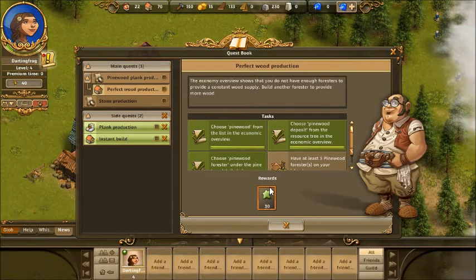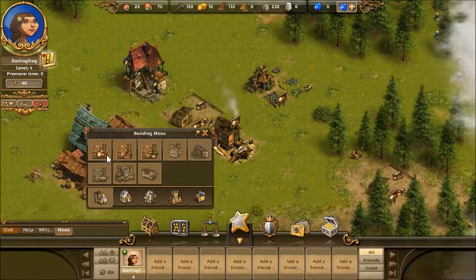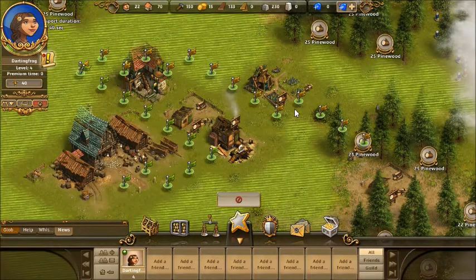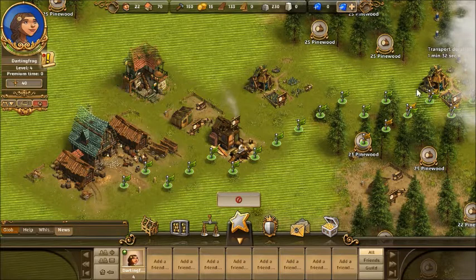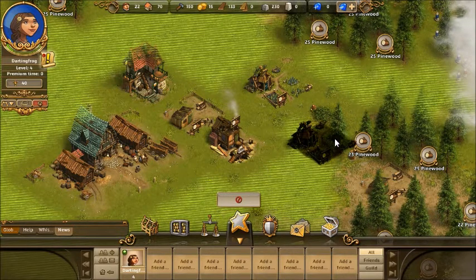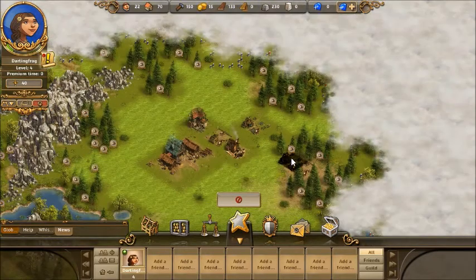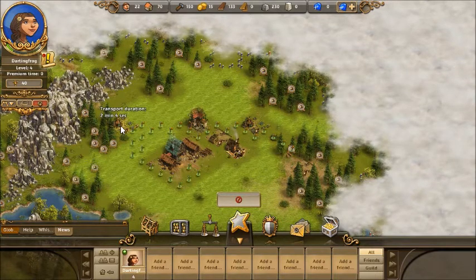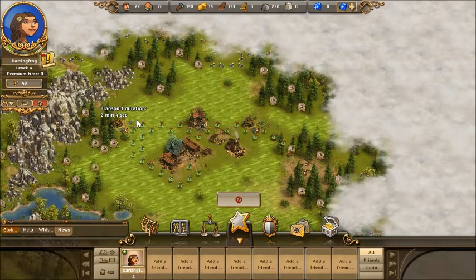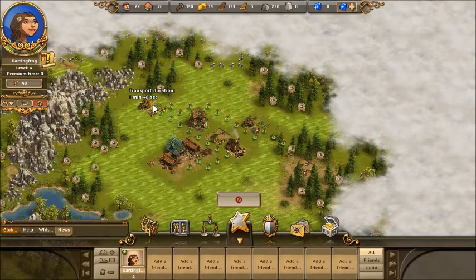Have at least three pinewood foresters. Well, I can build another pinewood forester and then zoom out to see what my kingdom actually looks like. I'm going to put you over here — you're in the fog. I can zoom out — it's pretty small. Oh look, there's more trees and stuff over here. Let's make a forest happen over here. That's a long transport, but I'm probably not going to come back to this game. Not to say it's a bad game, but it's very laggy.